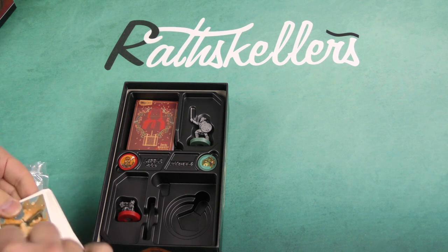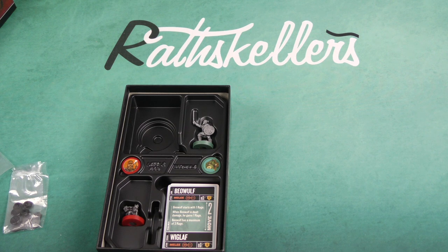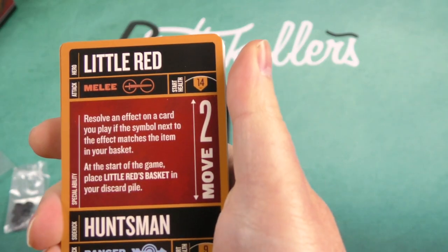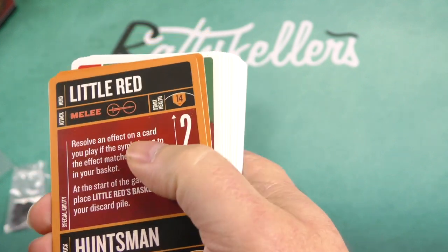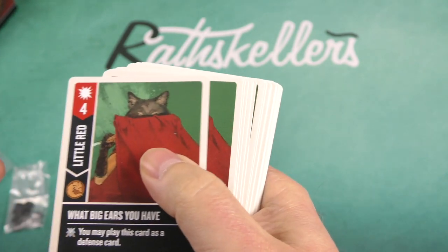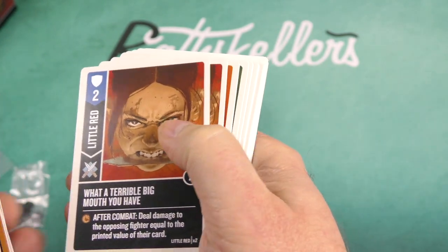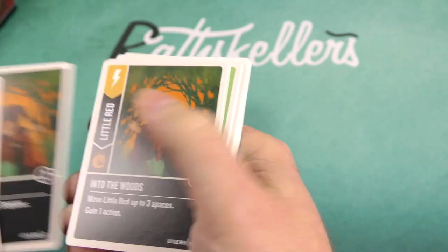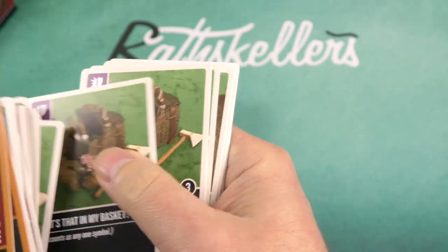Now let's take a look at Little Red's cards. Little Red is the main character with a melee attack, and the Huntsman is her sidekick — who is a ranged character. There's Little Red's basket card. The cards have great thematic names: 'What big ears you have,' 'What big eyes you have,' 'What a terrible big mouth you have.' There's also 'A Grim Tail' and 'What's that in my basket?' — really nice thematic touches throughout.